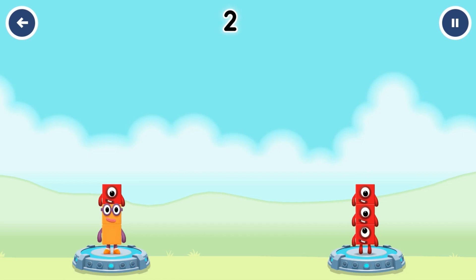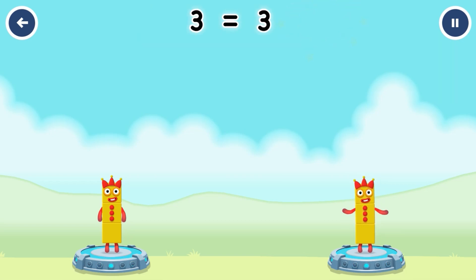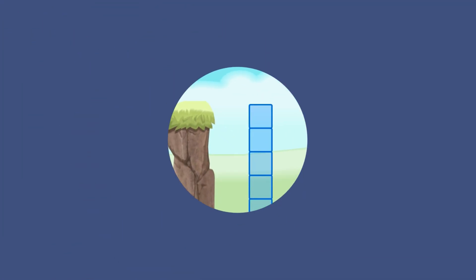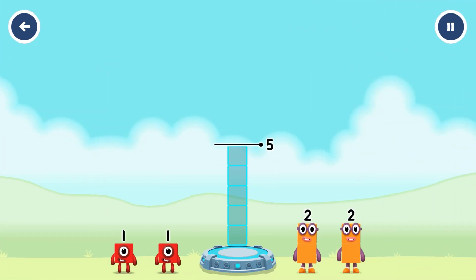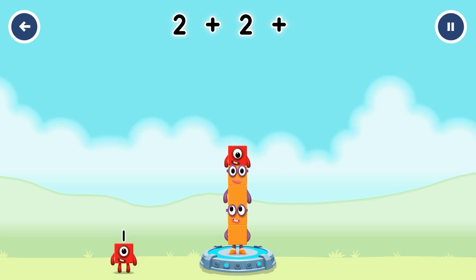You've solved it! Two plus one equals three! One plus one equals three. Three equals three. Add number blocks to make 5. That's right! 2 plus 2 plus 1 equals 5!